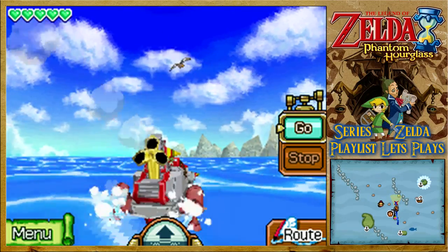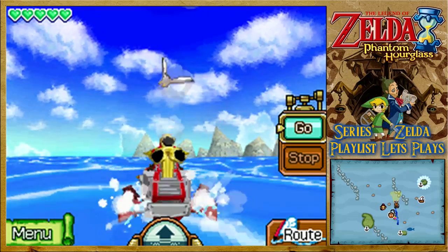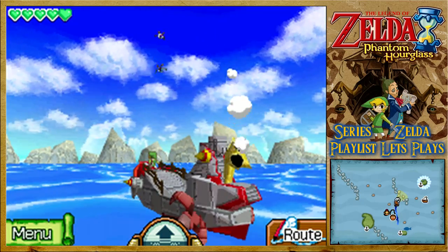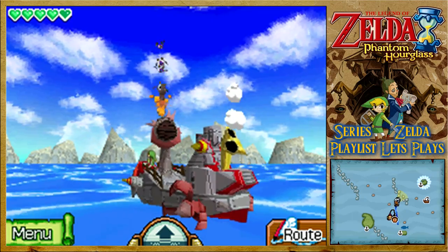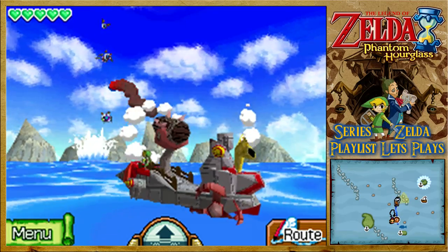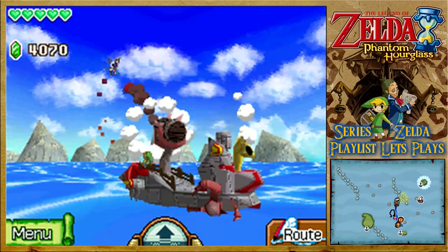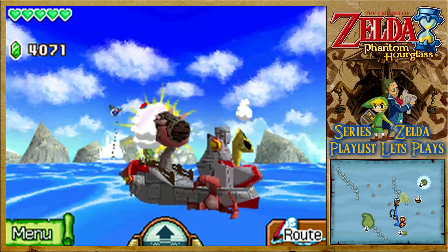Welcome back to the Legend of Zelda Phantom Hourglass! After leaving Goron Island and exploring DS Island, enemies are sighted as we go on to get ourselves another treasure. Shall we salvage in the meantime, or shall we fight these weird new flying things? Well, it seems I can hit them pretty easily. They keep coming closer, coming down from above. One of them's gone red. There's a big chain of them. As long as Jolene goes past me, as she has done, I'm fine with that.